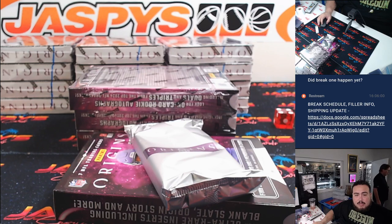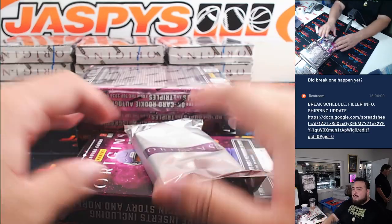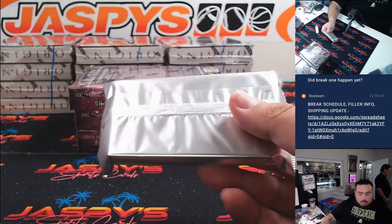I forget the exact short-printed case hits, but I know there are some. I think Blank Slate and Origin Story are some of the shorter-print cards. Big Bang might be one too, but that might be for an exclusive blaster. Primordials might be one as well. There are also variation rookies, so we'll play it by ear and see what we find.